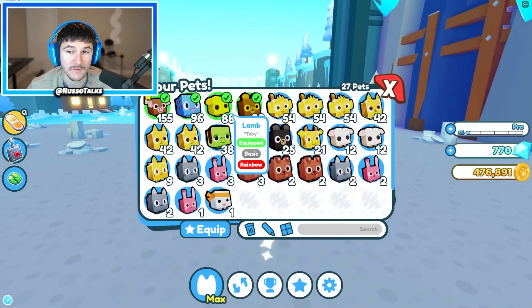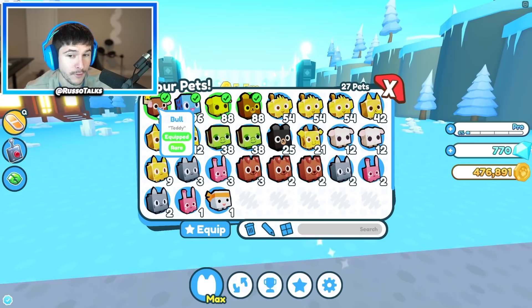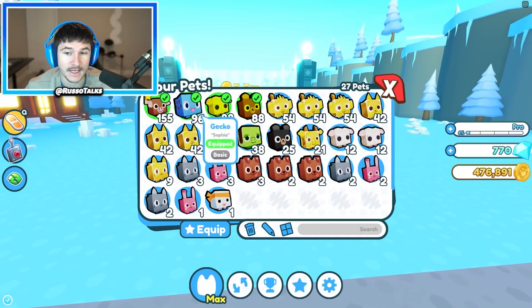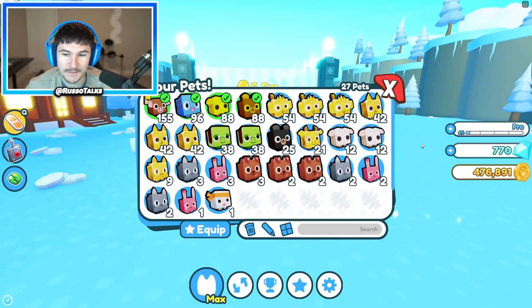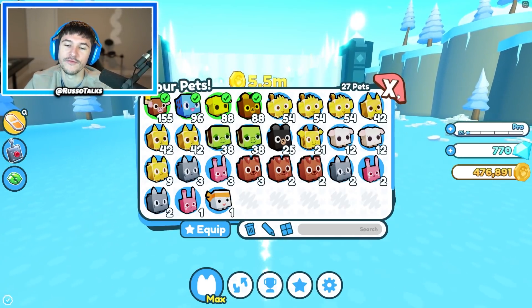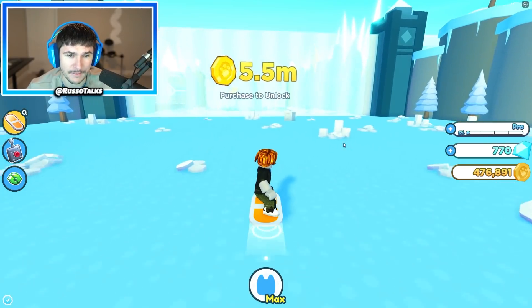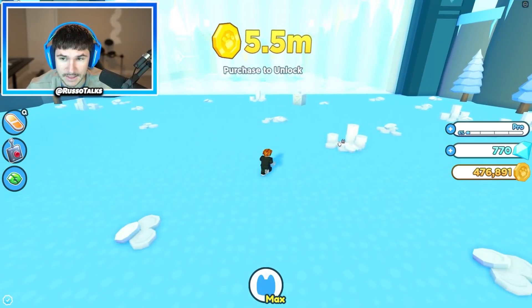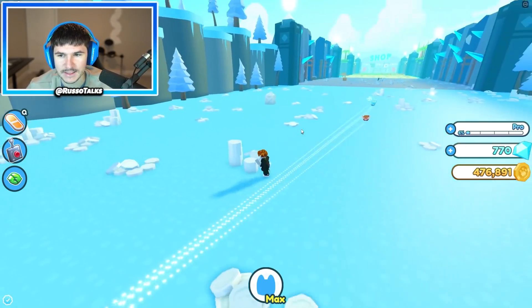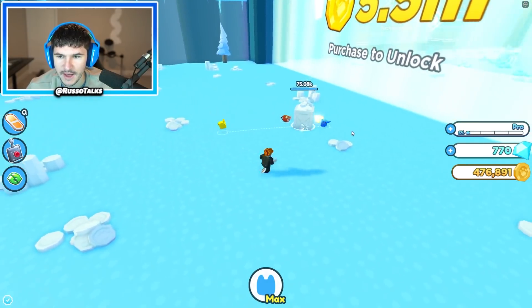Basically this is where my pet team's at right now. I made my first rainbow pets in my last episode, and I also have a rare bull and a basic gecko. My team is getting pretty decent. If I equip best, I can only equip four — not able to get more than that, which is kind of painful and I won't be able to for a long time. Let's check how fast I can destroy these guys — my pets are actually kind of slow.